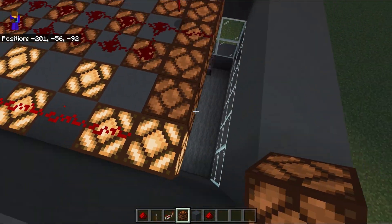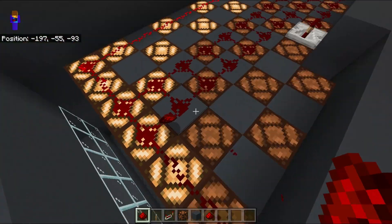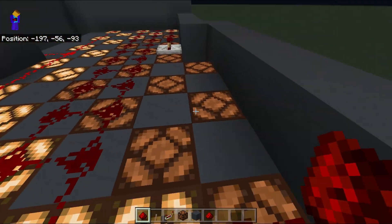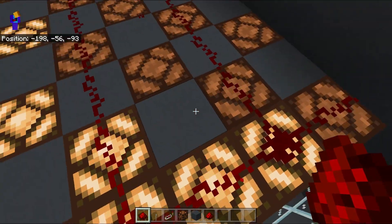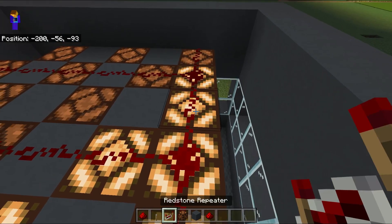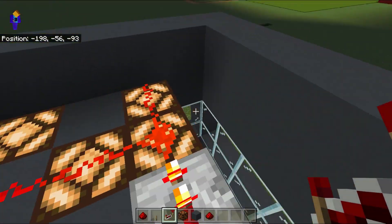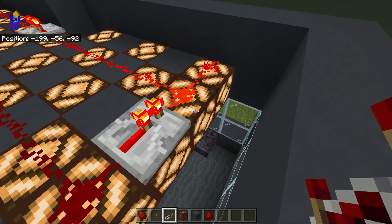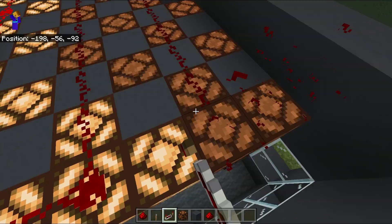Let's just fix this up and make it look neat, because it's good when stuff looks neat and it's easy to work with. There we are — got all the lights, got the staircase. Now let's figure out how this is going to work.